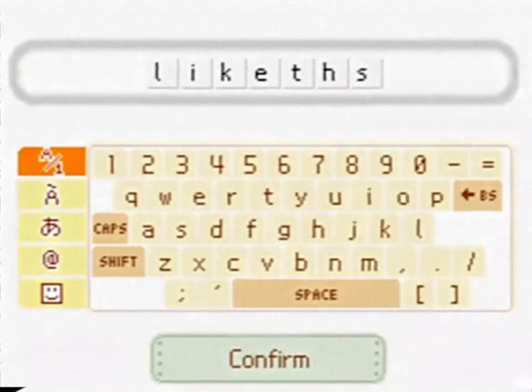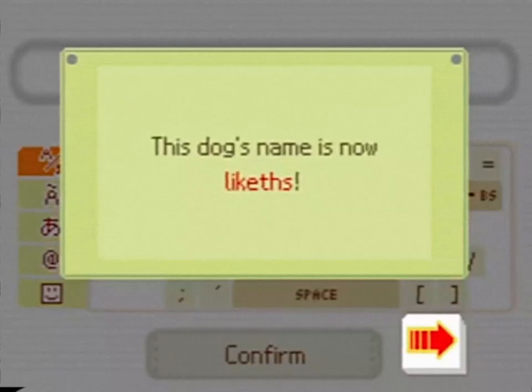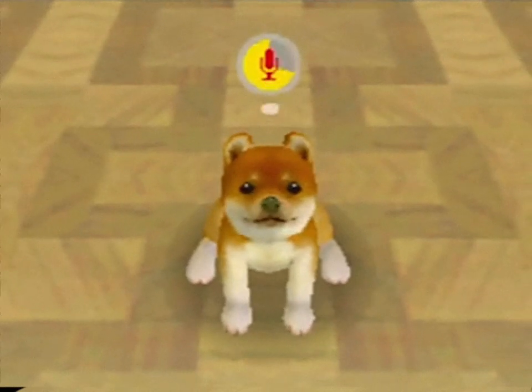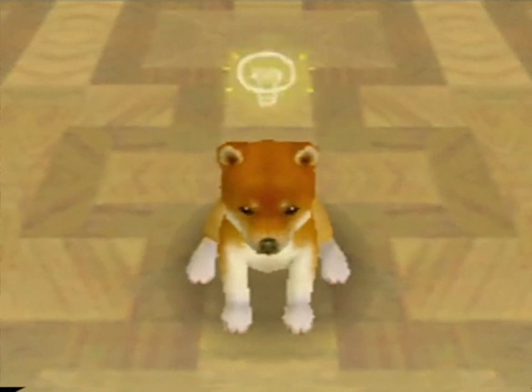Now let's go over some basic training. Teaching your dog to sit on command is a good place to start. First, call your dog by name, then teach them how to sit — tap the microphone and say 'sit down.' After doing it a few times, you'll eventually teach them their first trick.